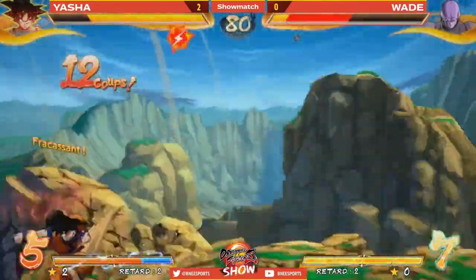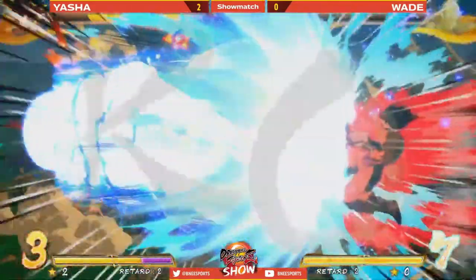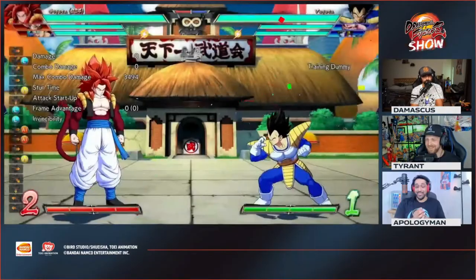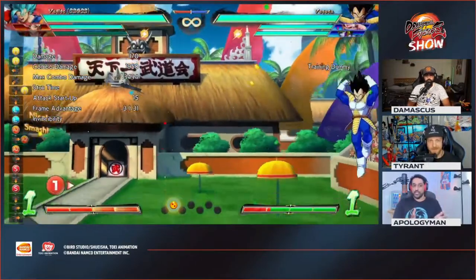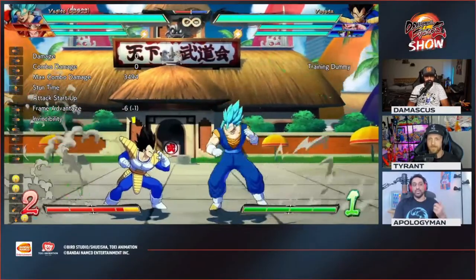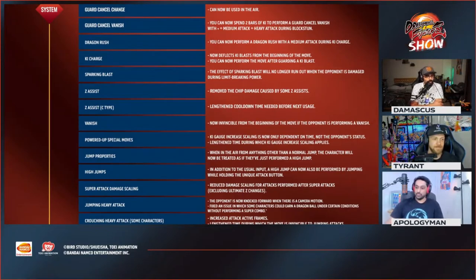For changes eight through ten: C Assists have been buffed but also nerfed. Z Assists have had some chip damage removed. And number ten - Vanish is now invincible from the beginning of the move if the opponent is performing on advantage, and EX moves are only receiving a penalty for time.